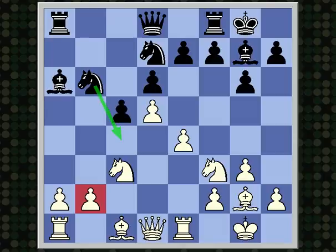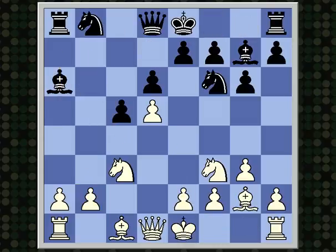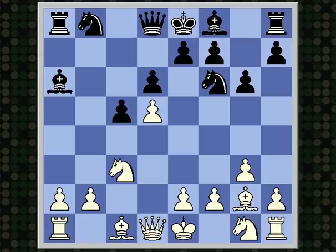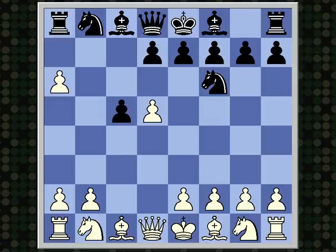In general, in the Benko Gambit, black wants to use the open lines on the queenside. So why did I show you all that? Just to get an overview of how the main lines in the Benko go, and how it's difficult for white to play his pawn to e4. By playing f3, white hopes to play pawn to e4 next without any preparation.